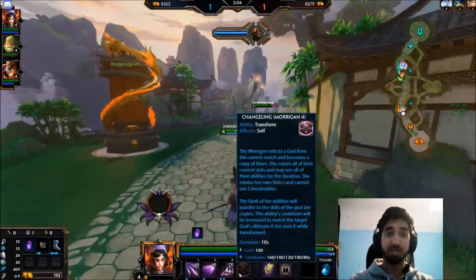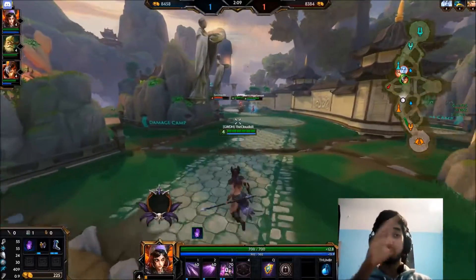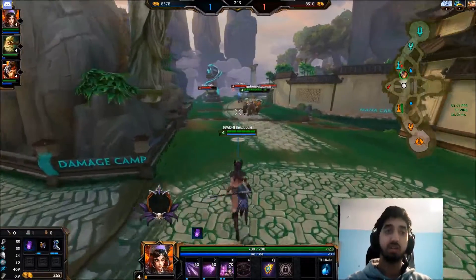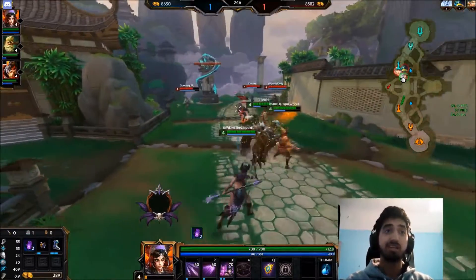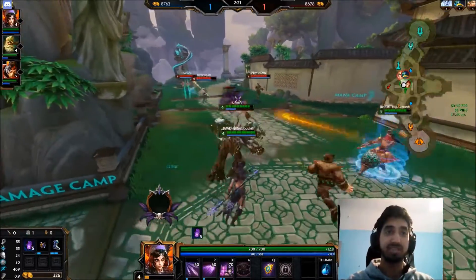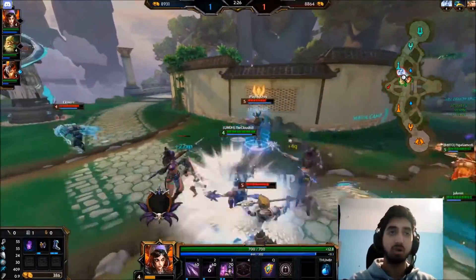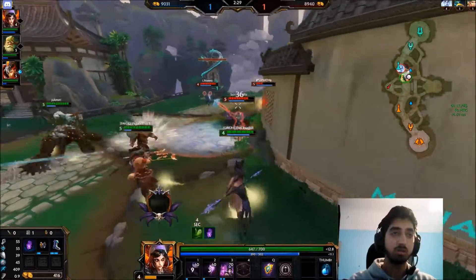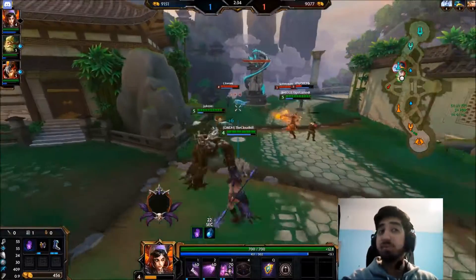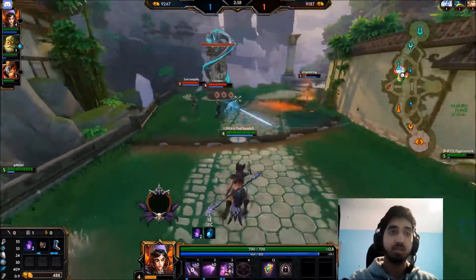Her ult is probably the most interesting thing about her kit. Basically her ult works like this - you get like a menu, you can select any god you want in the current game, not in all of Smite but in the current match, and you will change into them. Not just their kit - that includes abilities, stats, everything, for a total of 10 seconds. That basically means you can't be snowballed against, because you can then gain the stats of the enemy and have a bit of fun with that.